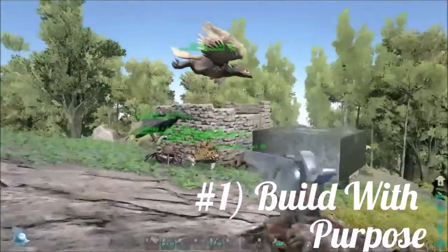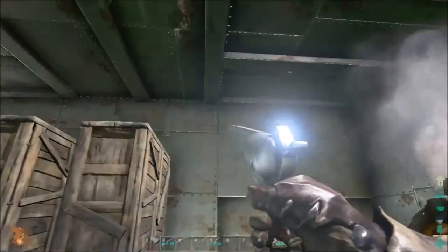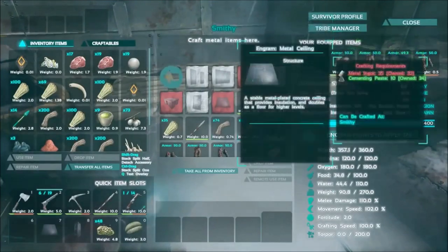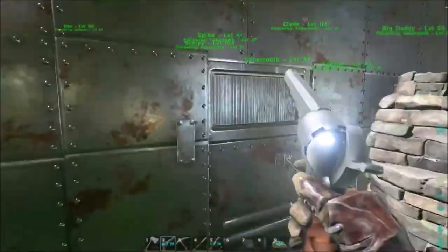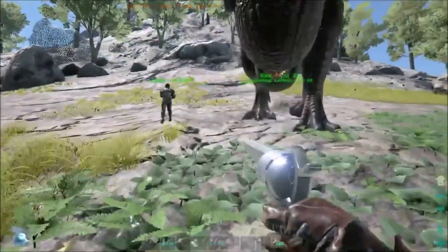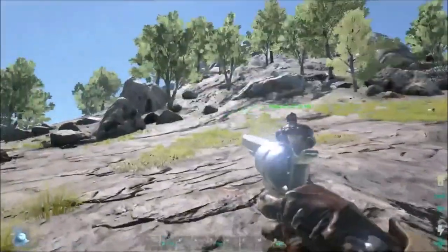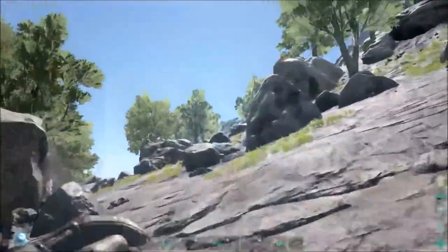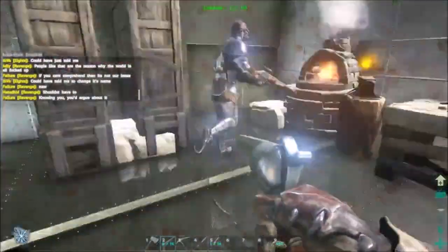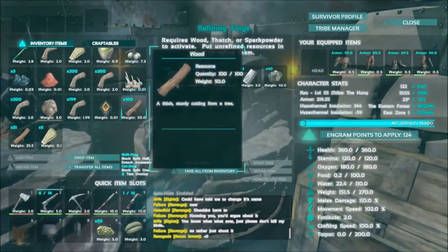Number 1: Build with a purpose. I know, especially at first as a new player, it's very tempting to just start building your dream house in the game. Your layers and how you kind of create a maze in your base is going to really help you in a situation where some lower level tribe tries to break your base right off the bat.